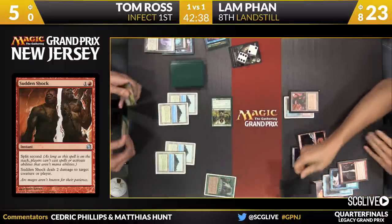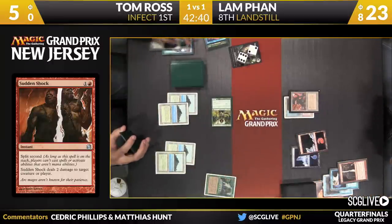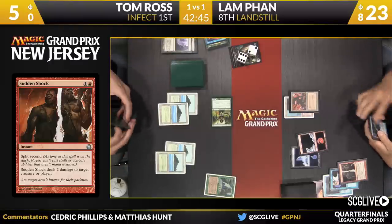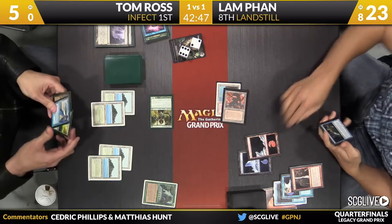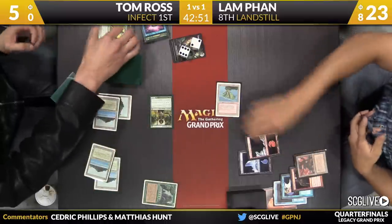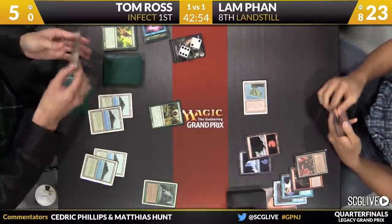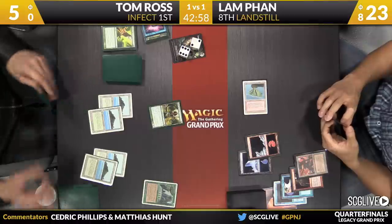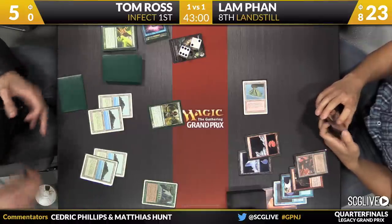Here's an attack. There's a Krosan Grip — can't let that happen. Just like Sudden Shock happens, so does Krosan Grip — same mechanic. Send it back over to Ross. He'll take a look at the top couple of cards — Noble Hierarch, Noble Hierarch, and a Verdant Catacombs. Well, time to change the plan. What's Lamb at? Is it 23? I don't know if we can change the plan — we're not dealing any Infect damage for a while.